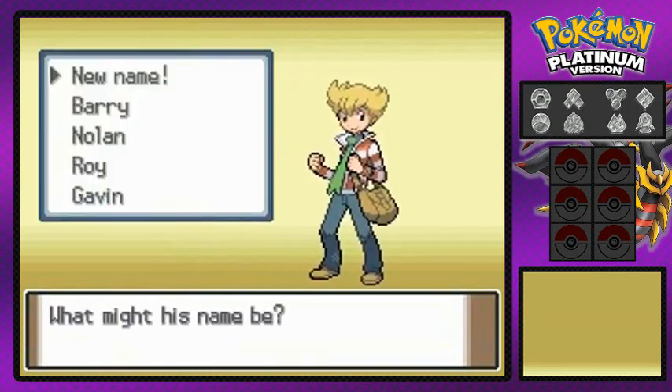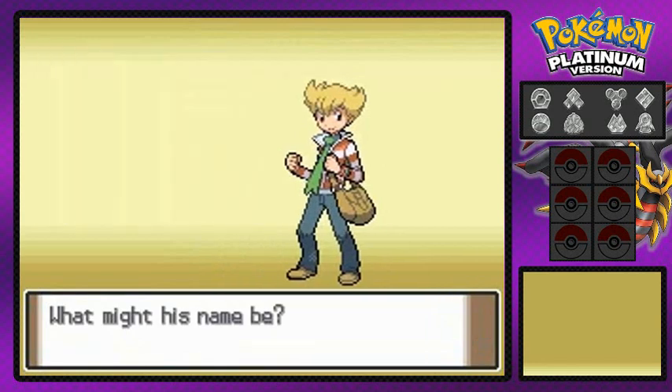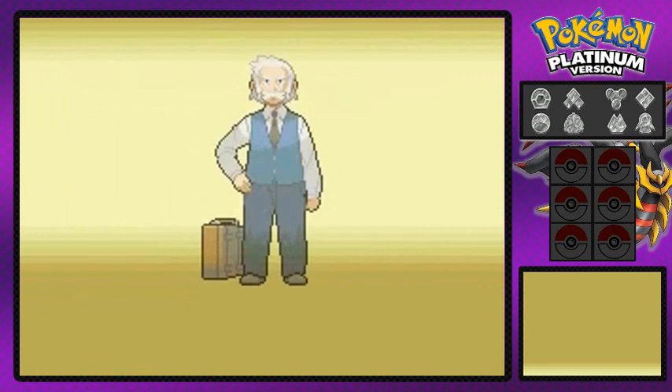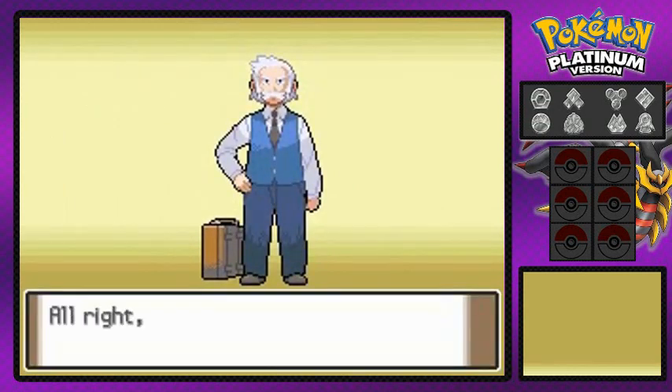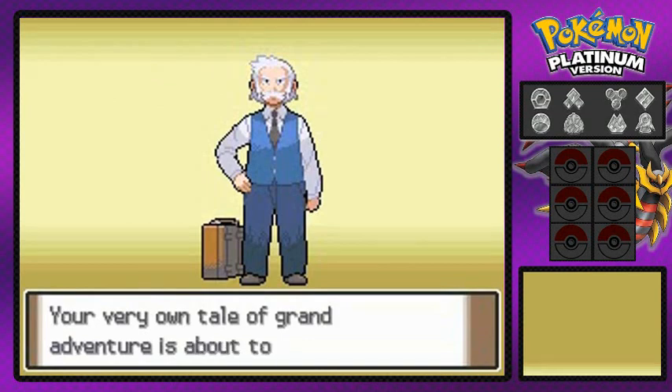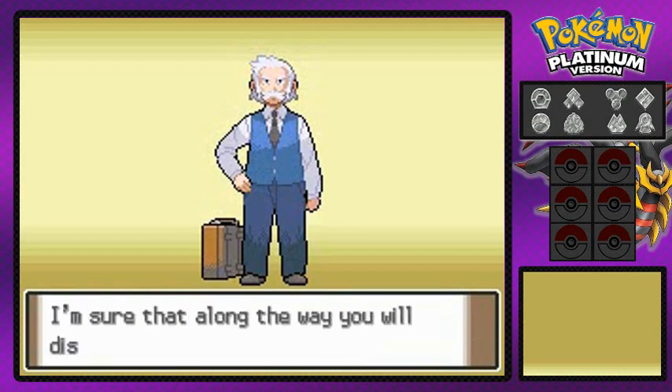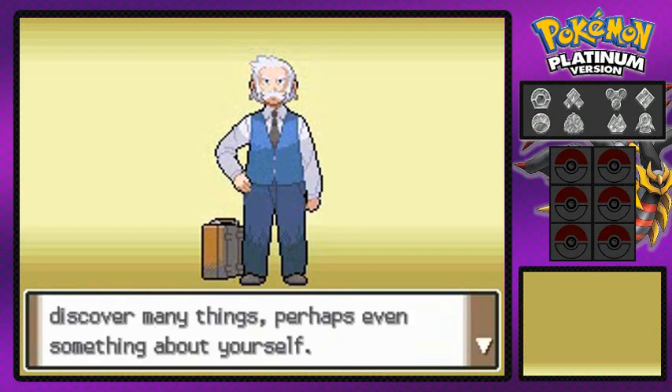This is your friend right here - what is his name? His name is Barry, and we all know I don't really like him. He's energetic, he's hyper, I don't really like him a lot. So we're just gonna tolerate him. Whatever. Our adventure is about to unfold and we're gonna be going through a journey - he doesn't even know that I am a three-time champion.